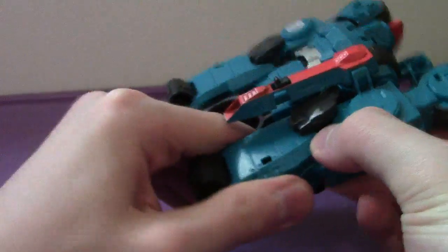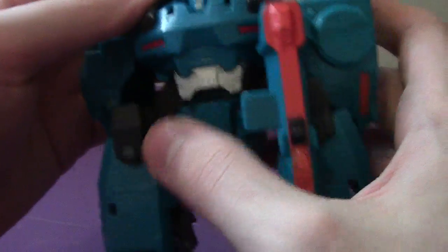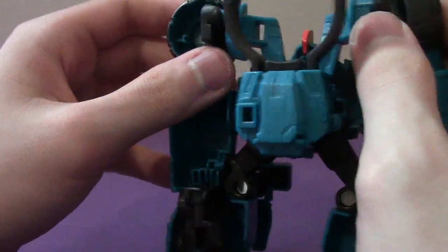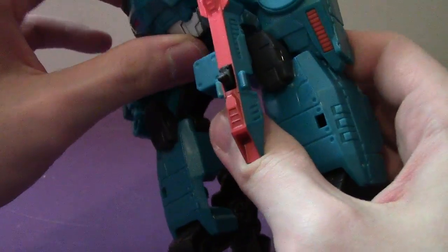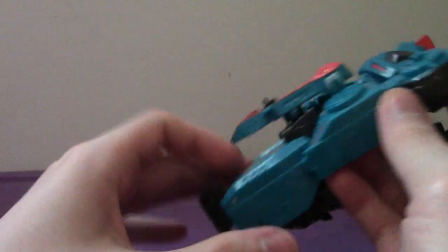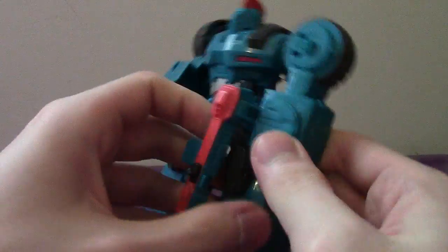Take these pieces here, untab them. This arm is a bit different than the other, so go to this arm here, rotate it like that. Then take the Deployer gimmick piece, fold it back along the axis like that. Take this arm, fold it back. Then take the chest here, fold it up like that, and lock it into place. Get that leg situated and locked into place.